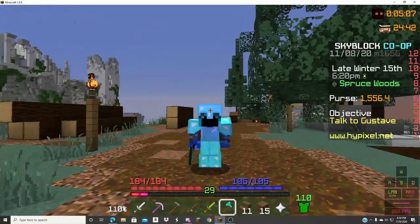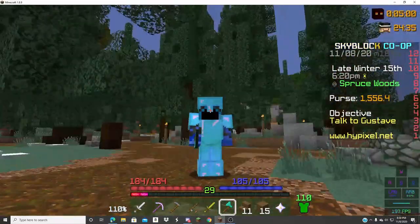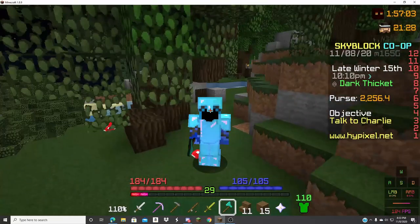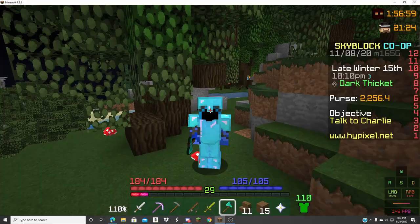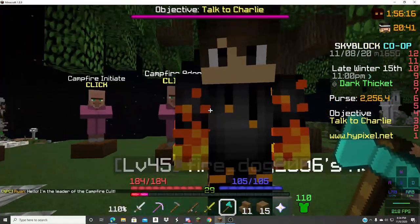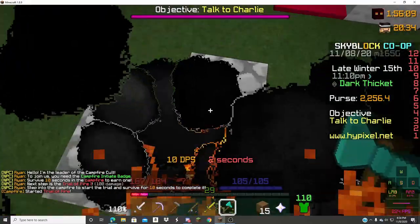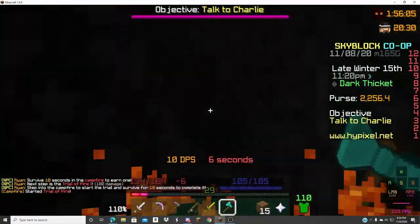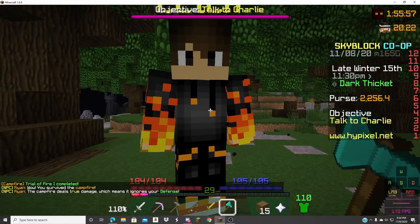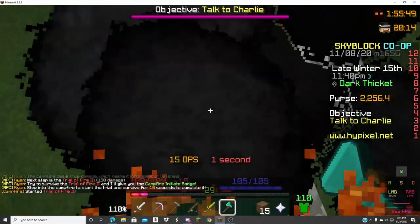Alright guys, if you're wondering what I am foraging for XP — I am foraging spruce and then dark oak when I unlock that. See ya. Okay guys, so I have made it to foraging six. With no efficiency, this is so cursed. I'm almost there. Okay guys, so while I'm here I might as well try the fire trial. Let's talk to Ryan. I actually can survive — it's only 100 damage. Let's go! I like how they're encouraging you to kill yourself basically. 150 damage — oh, I can take that.